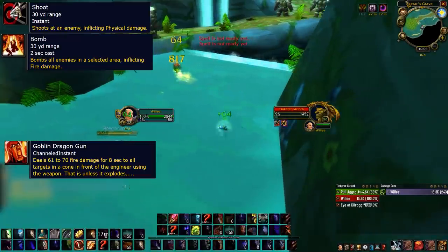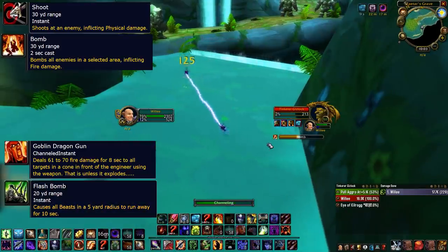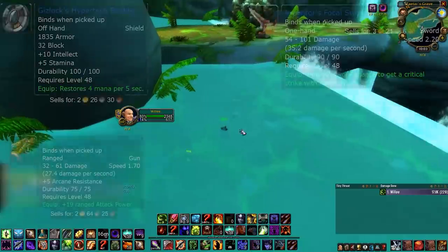Do remember to keep your distance — his auto attack shoots for about 450. He also throws bombs that do minor damage and you can run away if you get far enough away when the cast time starts. He does a Frontal AoE which you should never be near him for. If you're farming this as a hunter or a druid, he does have an ability that fears beasts for 10 seconds so keep that one in mind. Gizlock can drop the following items.